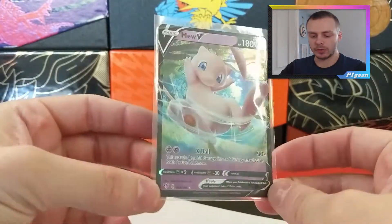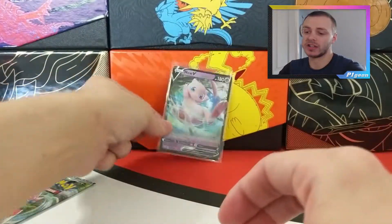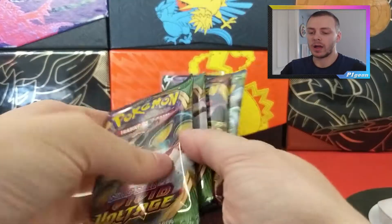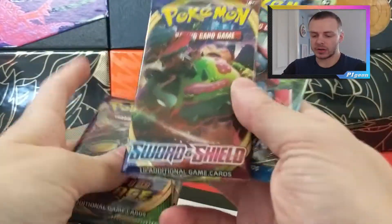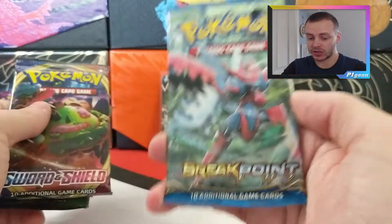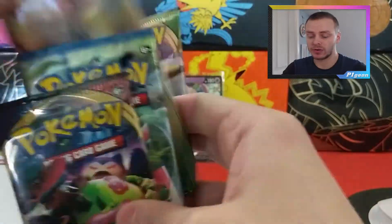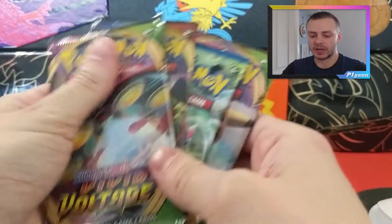So we have the Mew promo, which is once again a card from Darkness of Blaze - I don't know why it's not actually a promo card. And we get two Vivid Voltage, a Sword and Shield base and an XY Breakpoint, so hopefully there's that shiny Gyarados card in this pack. We will start and end on a Vivid Voltage - let's end on the Pikachu pack.